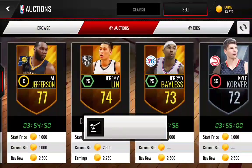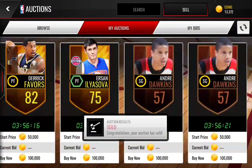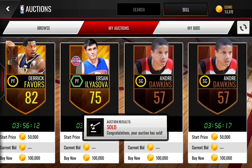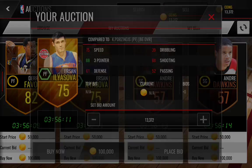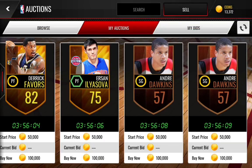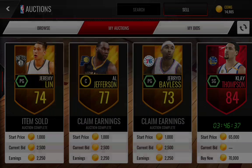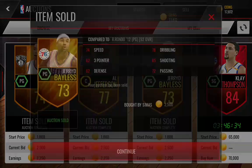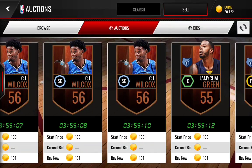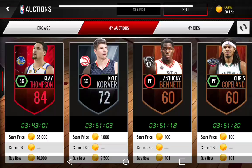I have to show you guys some rare cards that I have right now. I have an 82 overall Derek Favors, Ursan Ilyasova, and two Andre Dawkins — and those are the only ones on the auction block. There's another one but he's like 500k, so you guys are gonna want to go buy them. These are some of the rarest full cards you can get. Let me just claim these, then we're gonna open up some more pro packs.